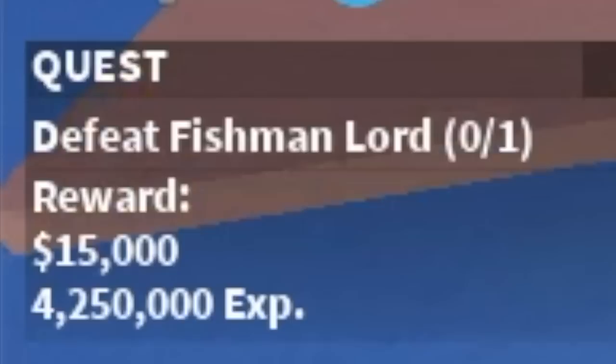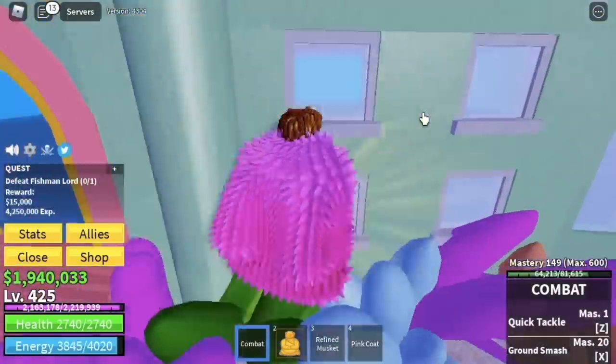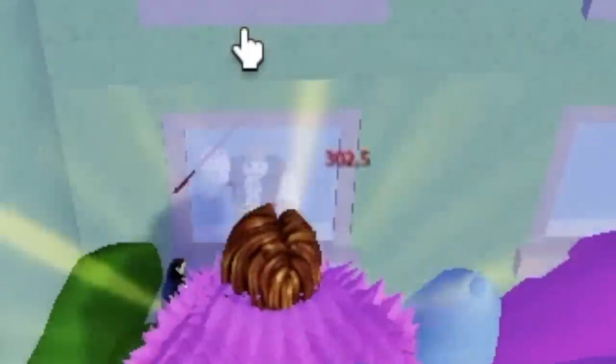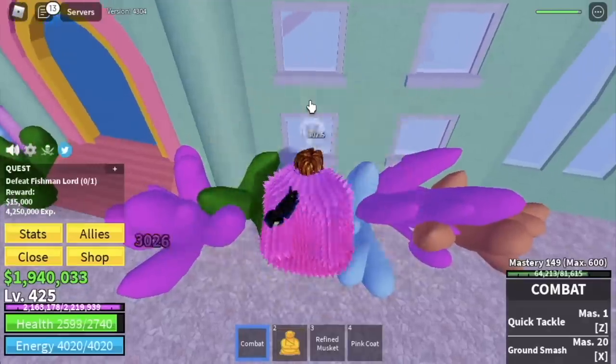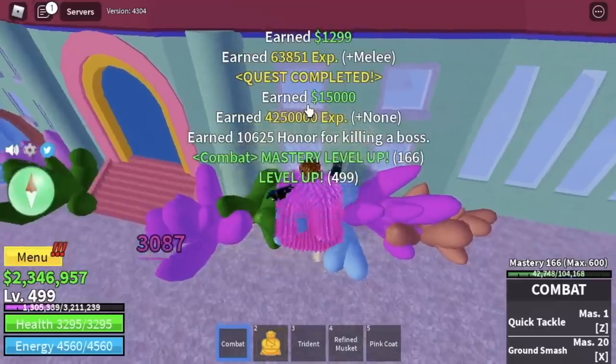Next area, Underwater City. The boss here is Fishman Lord. Again, server hop. This is how you defeat him — just lure him here. It's the same as the Warden, the Chief Warden, the Swan. This boss cannot hit you here, so grinding is a lot easier. The goal is to reach level 500.